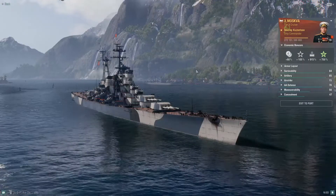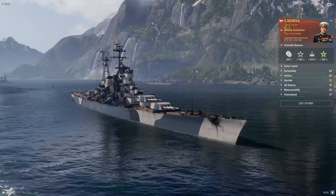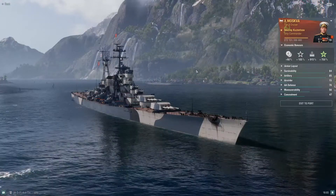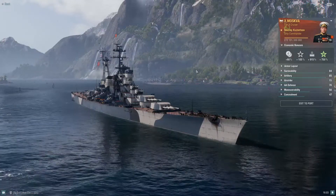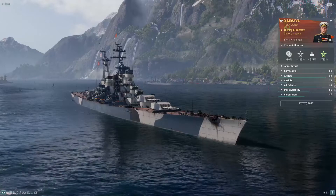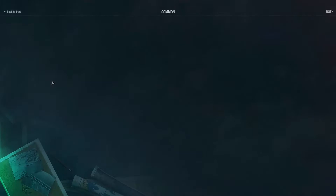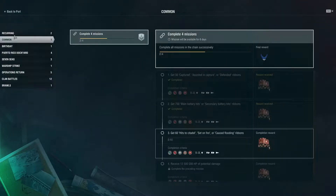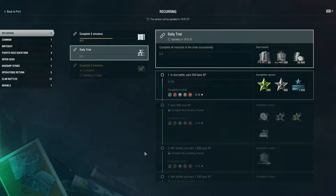I'm going to go over these seven things. If you're a newer player, it's going to take you some time — that's just the reality. Until you get into the grind and rhythm of things, only then will you be able to earn more coal readily. The first thing I'm going to discuss is combat missions, specifically the daily trial. As long as you have a tier five ship or higher, you can be earning coal here.